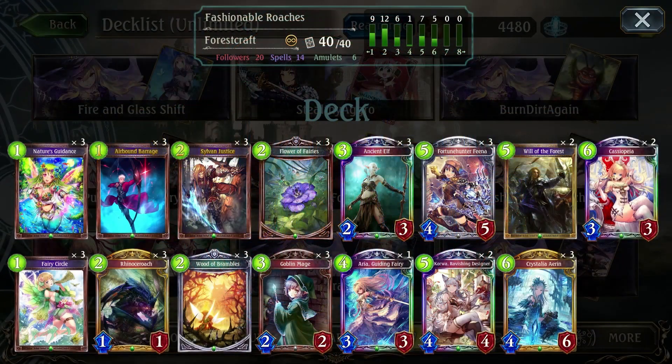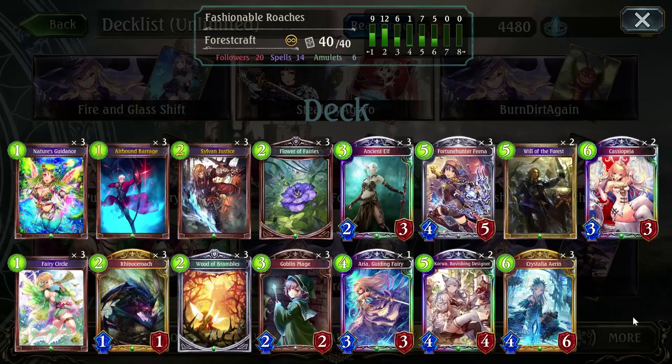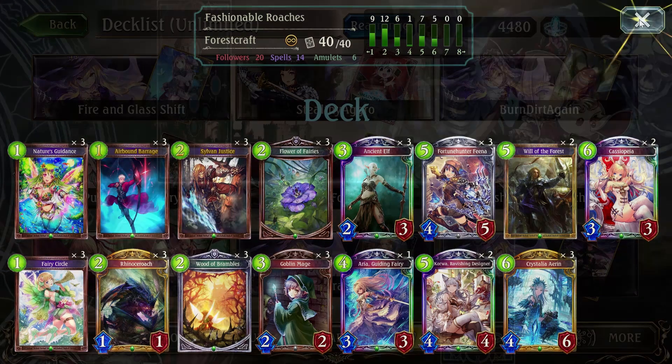Welcome back to another episode of Shuffle Junkies. I'm still on my unlimited kick — you can always count on me to obsess over unlimited whenever one of these Grand Prix's goes into unlimited. I want to revisit my favorite card from way back in the day: Rhino Roach, everyone's favorite screeching nightmare. We'll talk about the deck at length at the end of the video, but for now let's jump into some matches.